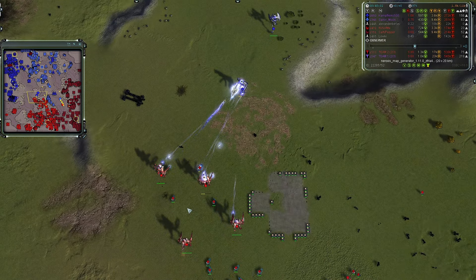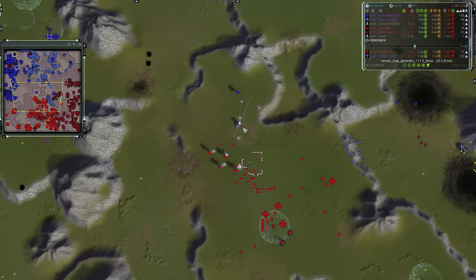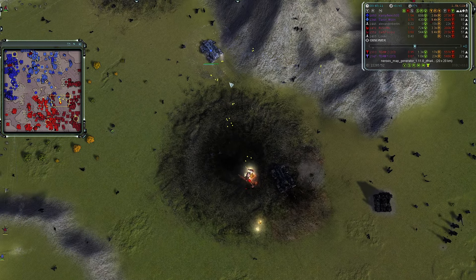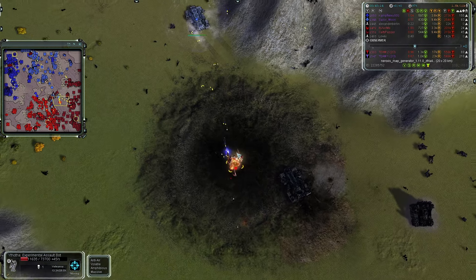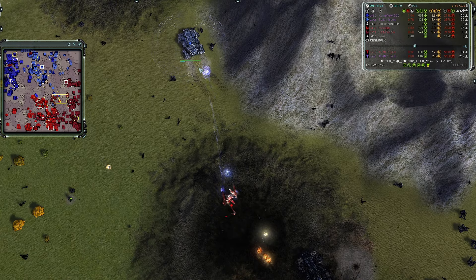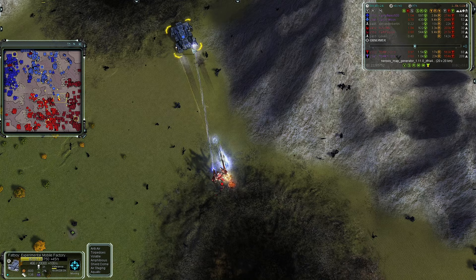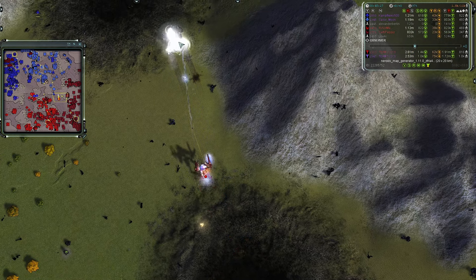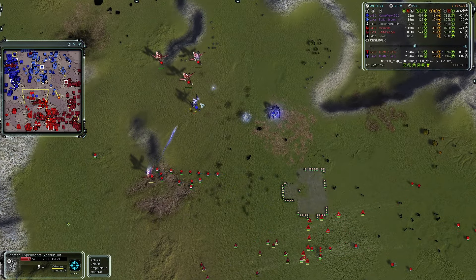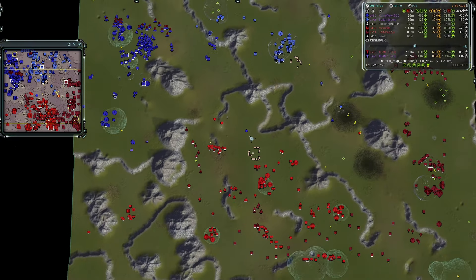The Chicken closes the gap on the Fatboy and kills one of them, then closes in on the second. But four Chickens are pushing the front line for team two against two Chickens from team one — a 2v1, then 3v1, and soon 4v1 that team one cannot win. The ion storm activates a little farther out than hoped. The Fatboy still hasn't been caught by the Chicken. The Chicken is now in range of the Fatboy's shield, taking hull damage, but barely survives.